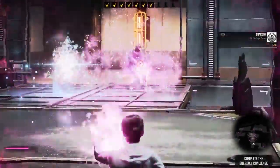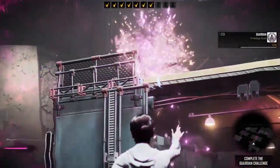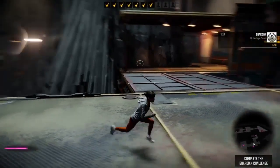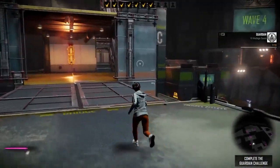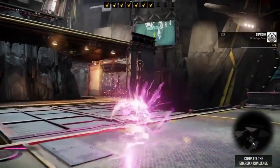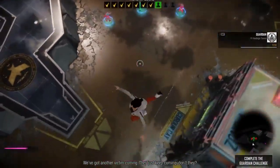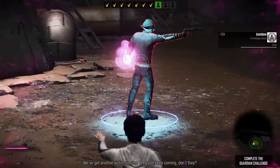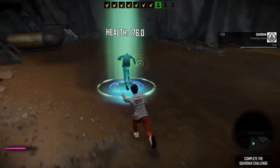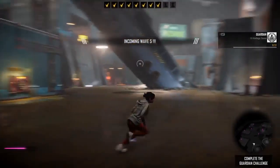Don't kill me. Get on. Complete the guardian challenge - okay, 7 out of 10. Oh, there's the last enemy. There we go, jump down. We got him - no, don't run away. Incoming wave 5, warrior on wave 5, go faster.